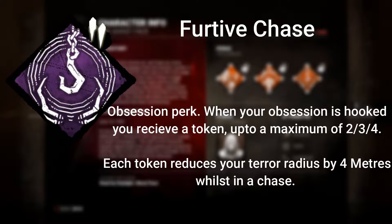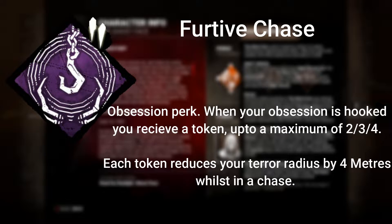I'm All Ears is another great perk for ending chases quicker. If a survivor does a fast vault or any fast action, you can see their aura - so you can try to get around mind games and finish the chase early to get your kills. Furtive Chase is an obsession perk: when your obsession is hooked you receive a token, up to a maximum of 2, 3, or 4 tokens. Each token reduces your terror radius by 4 metres whilst you're in a chase.